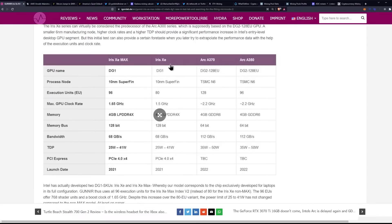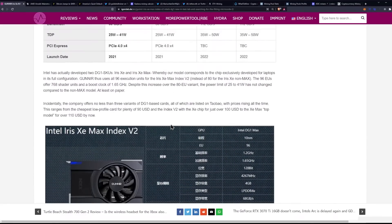For the specifications, the DG1 they tested has 96 execution units at a 1.65 GHz clock with 4 GB of memory — that's LPDDR4X, which will be upgraded on DG2 to GDDR6X, and that will have an effect on bandwidth. For memory on mining, the memory bus is 128-bit, providing a total bandwidth of 68 GB/s. On DG2, we're going to be looking at 64-bit GDDR6 at the low end for 112 GB/s, and potentially a bigger model with a 128-bit bus.